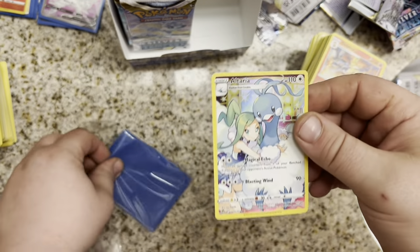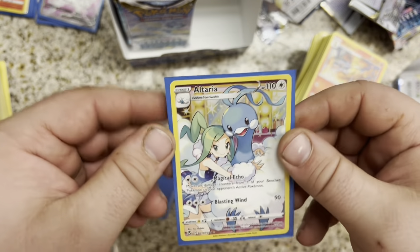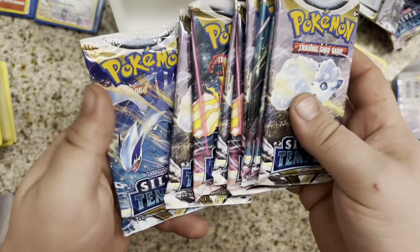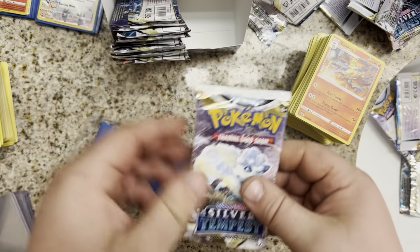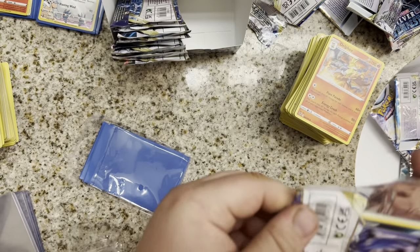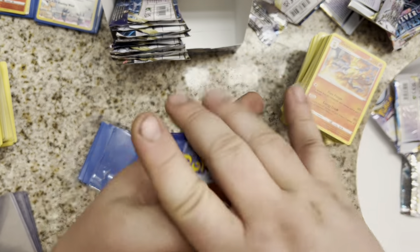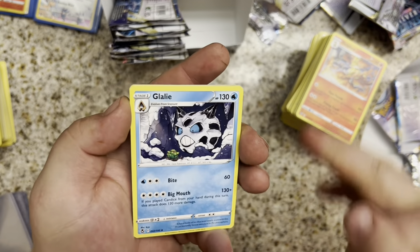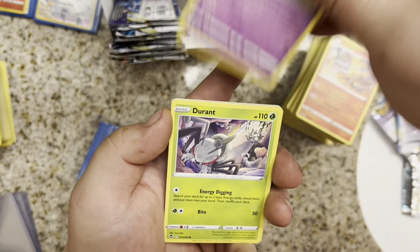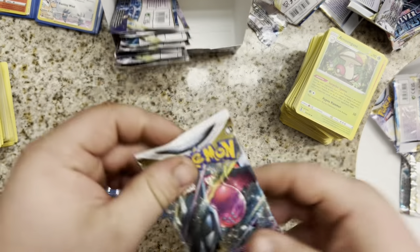We might be able to get one more Trainer Gallery pull. Let's hope we can get one without Yellow Borders. Altaria — 9 packs left. Fighting Energy. We have a Galail, Candice, Behem, Murkrow, Emolga, Metanite, Durant, Ralts, Erdos, and an Amoongus Fungus. Regidrago.